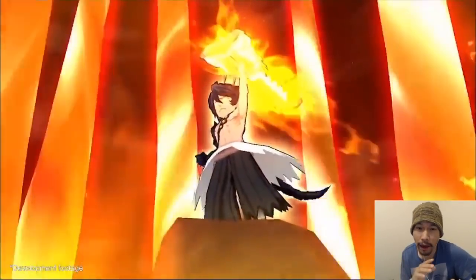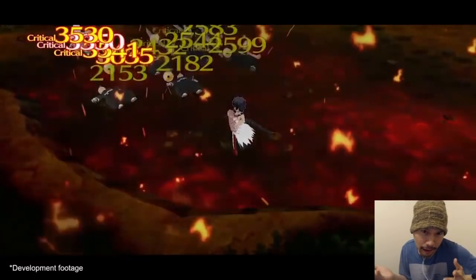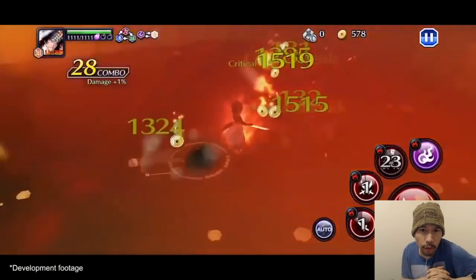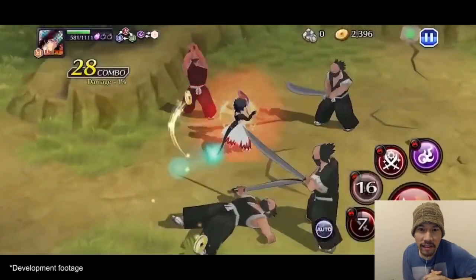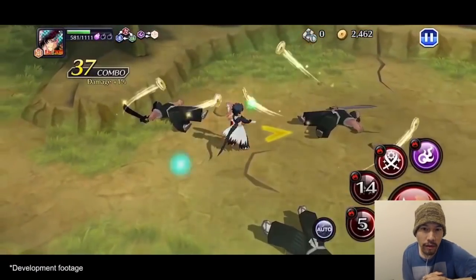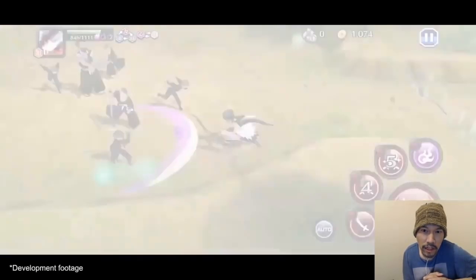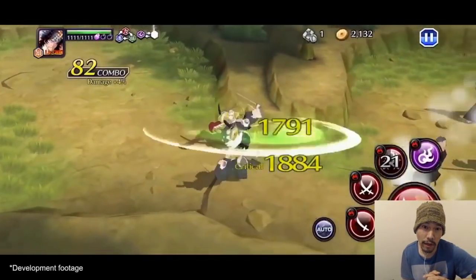I've seen this already so I already know what to expect. The special - they always look cool - the firebird, I think it all looks awesome. Strong attack 3 is a full screener. There it is again, looks very nice. Strong attack 2 is kind of like a blast in front of them - pretty good range. And strong attack 1 is a lunge forward, and there's the normal attack string.